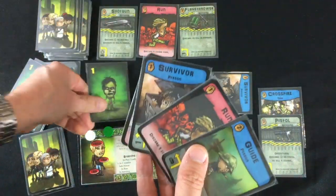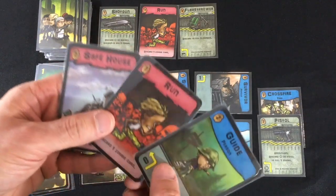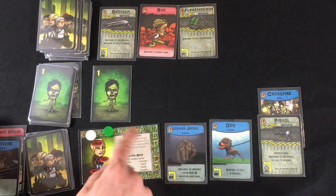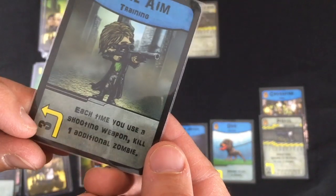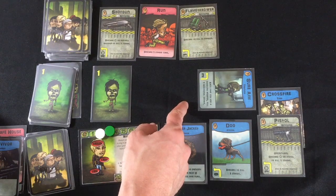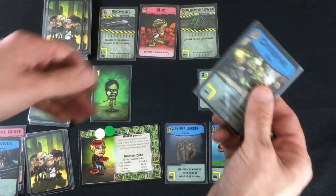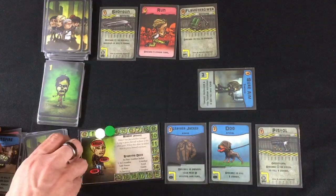Wave three: five cards, one zombie in hand. I have another survivor and a safe house, so I can save two survivors this round. I'll prepare both survivors, then discard the safe house — one saved survivor plus one card drawn: sure aim training. Costs three to prepare, but it stays in play forever: each time you use a shooting weapon, kill one additional zombie. So my pistol kills two, the flamethrower would kill four. Tough to prepare at three, but very powerful. I use the crossfire — essentially ammo — to kill the zombie.